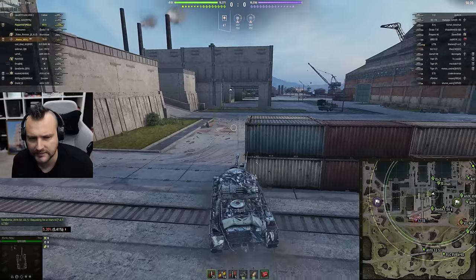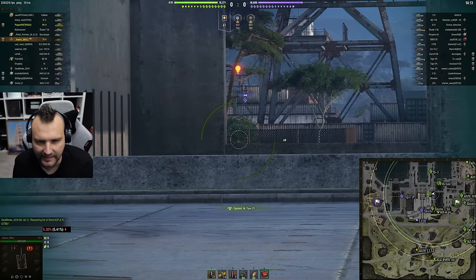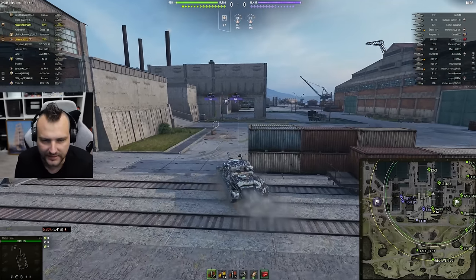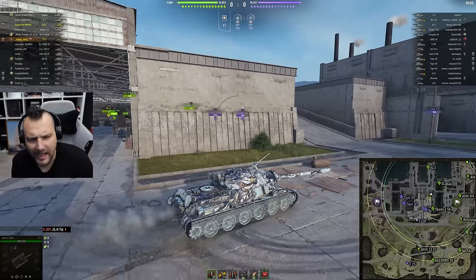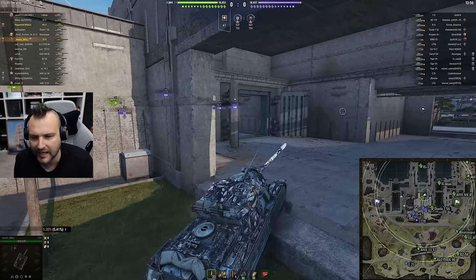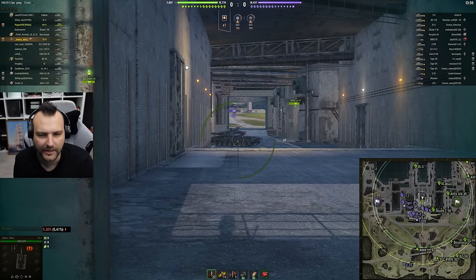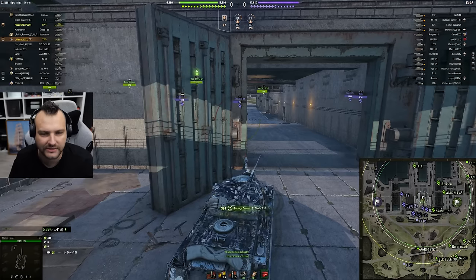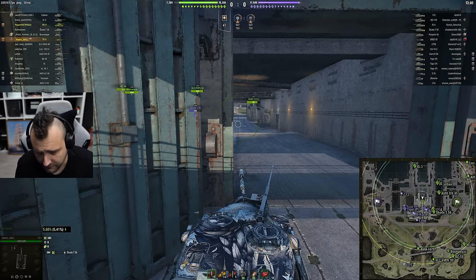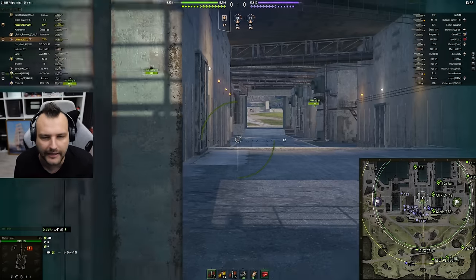What we can see is that TS5 is taking the position. At first he is getting around the corner and chilling, considering his life choices because he doesn't have an angle. Then he said, 'You know what, I don't care, I am playing with a TS5' - and oh boy, TS5 has absolutely glorious armor. So there is no need to be worried about this or overthink his actions.